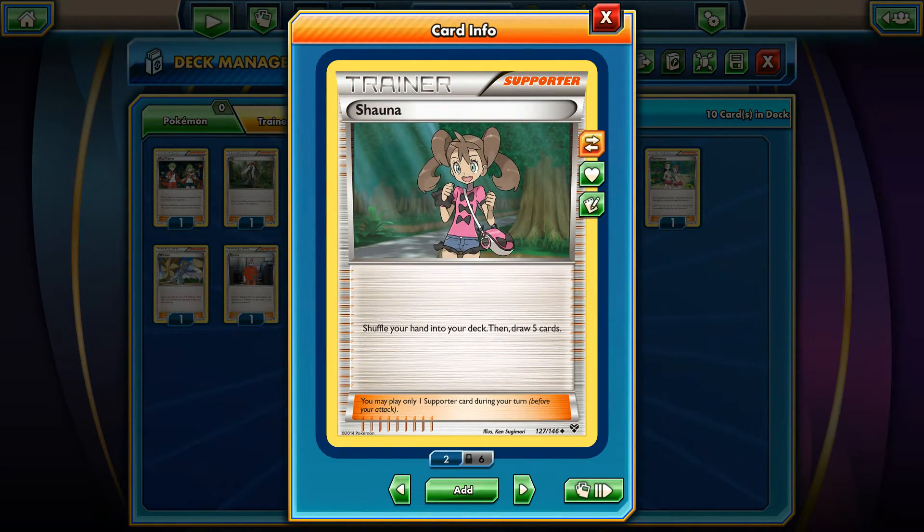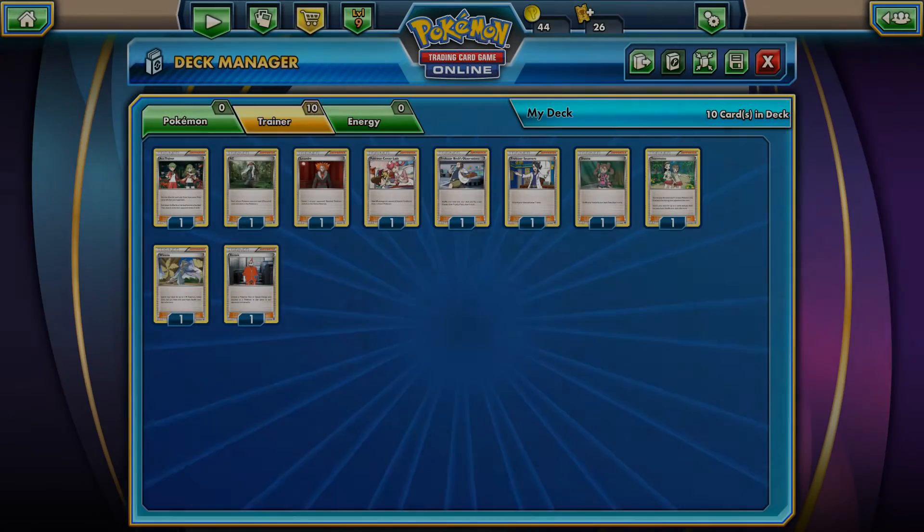As I mentioned before, Shauna — you should also play this card depending on the deck type. You shuffle your hand into the deck and draw five cards. It's not a bad card to play, especially when you have Ultra Ball for Shaymin so you can just set up and draw more additional cards.